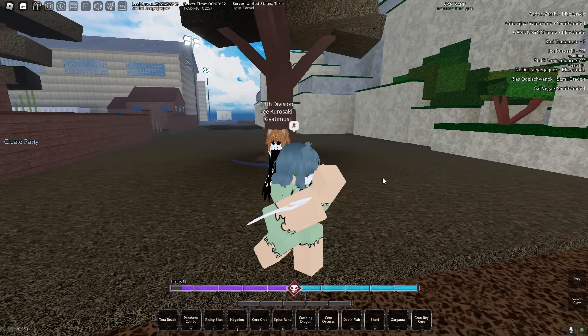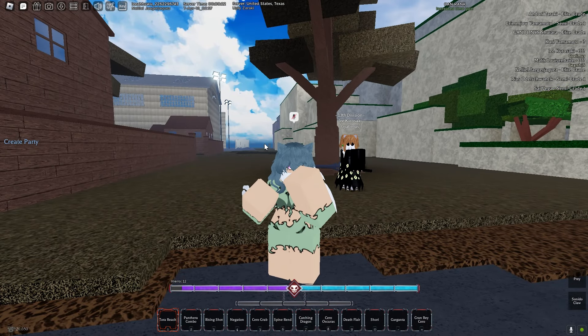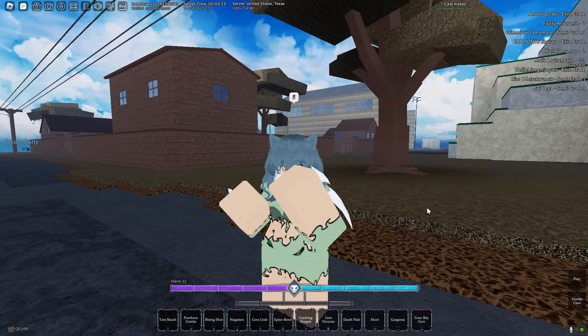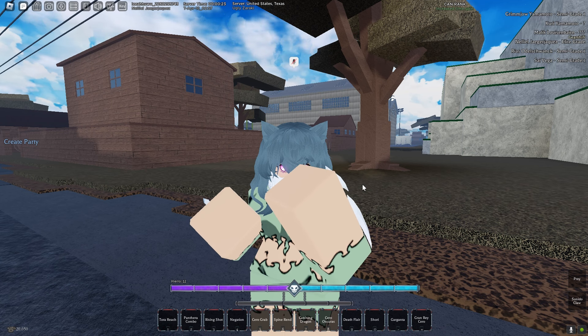I recommend testing HP, Speed, Defense, and Damage. If you have two of those and don't have the other two, you most likely just have Riatsu, because Riatsu passively regenerates anyway. To recap: check Speed variant by moving faster with the mask on. Check HP variant by letting the dummy hit you and seeing if your HP regens. For Defense and Damage, have your account hit you before and after you pop visor — if you take less damage, you have Defense variant.